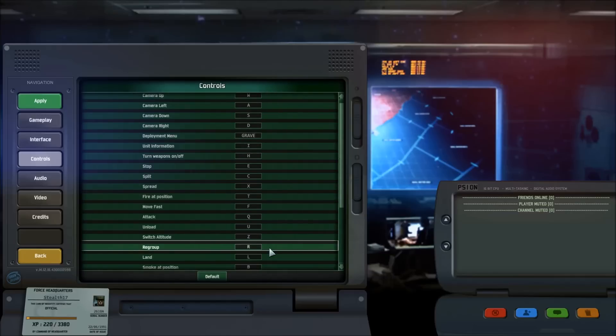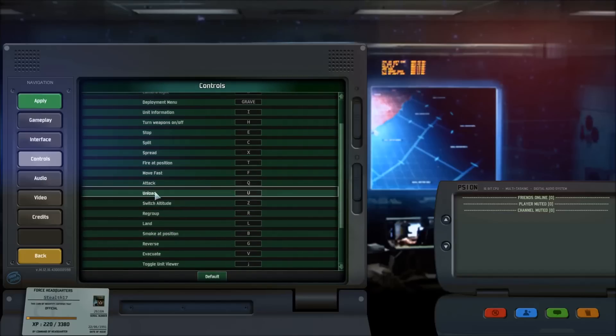Regrouping is set to R — with this you can quickly regroup your forces, though it's not something I do very often. Landing is bound by default to the K key. Make sure you know the difference: landing puts the helicopter on the ground, while unloading has it hover so you can pull it out quickly. If you land it, it will have to go through its entire takeoff animation — spinning up rotors and flying away — which takes several valuable seconds.